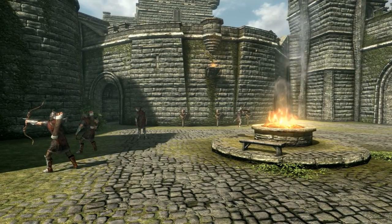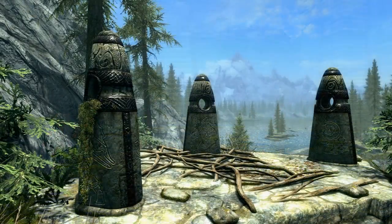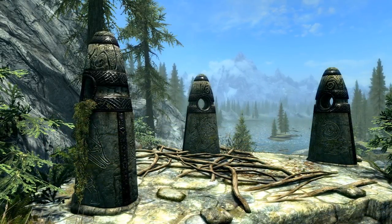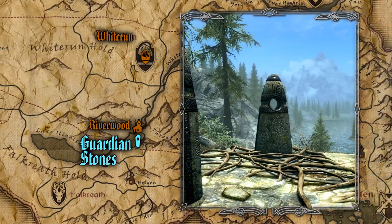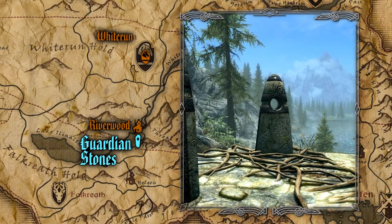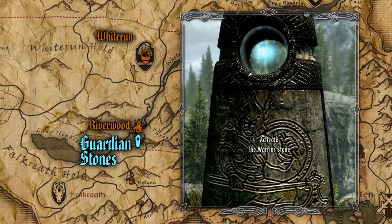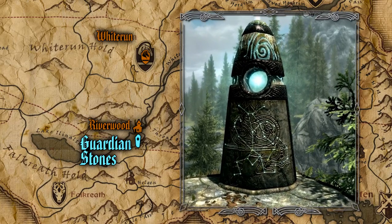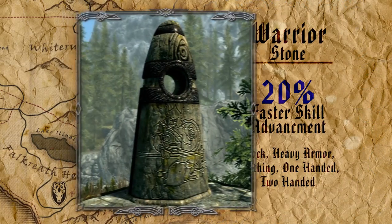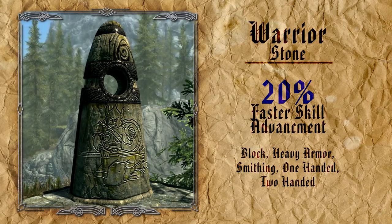To start things off we'll begin with the most obvious and difficult to miss standing stones in the game. The first three standing stones are located just west of the village Riverwood. These are known as the Guardian Stones, consisting of the Thief, Mage, and Warrior. Each one does the same thing: speed skill advancement by twenty percent, but each one only affects a limited number of skills. The Warrior Stone modifies Block, Heavy Armor, One Handed, Smithing, and Two Handed.